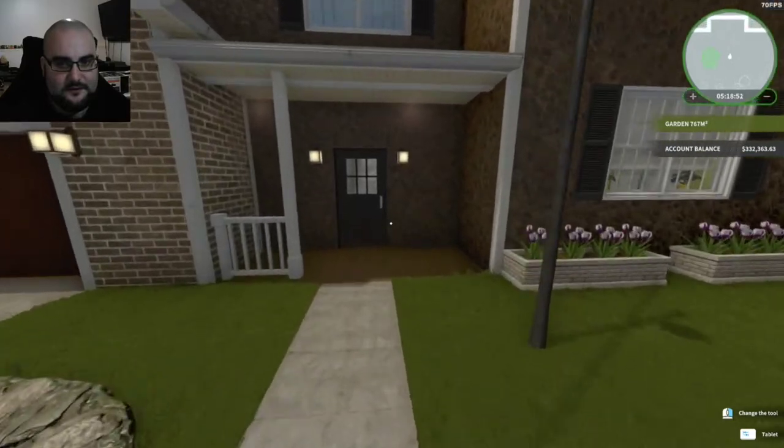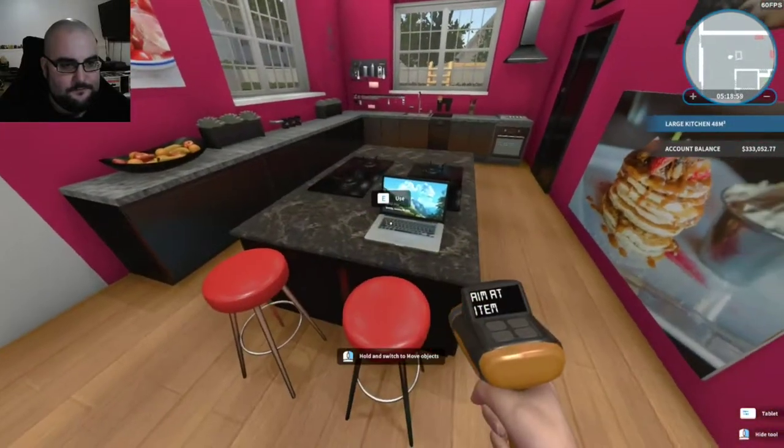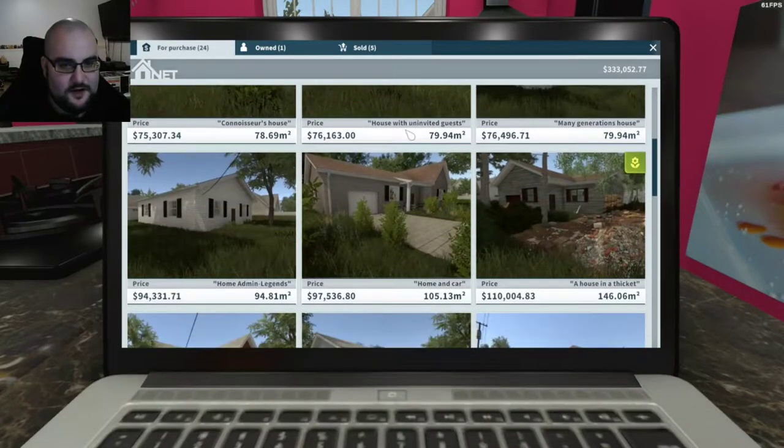So now that we're here, we are down to three hundred and thirty-two thousand dollars. I'm gonna sell this here — there we go. So after selling that last house we have three hundred and thirty-three thousand dollars. So not a lot.